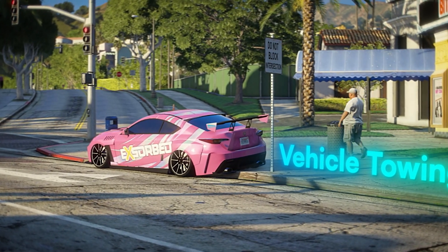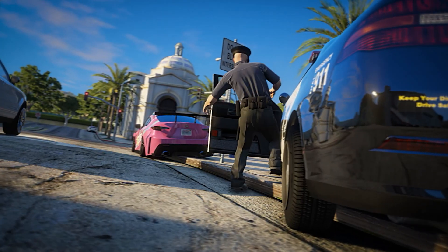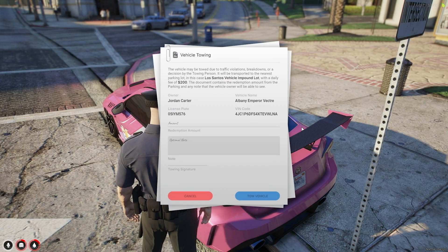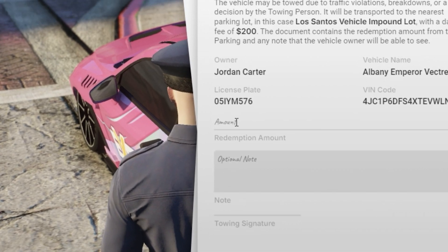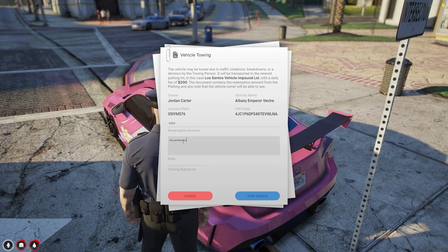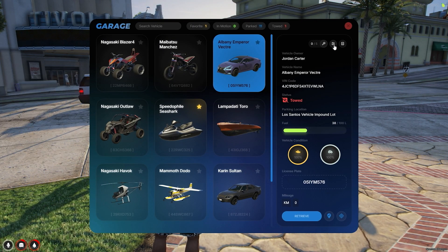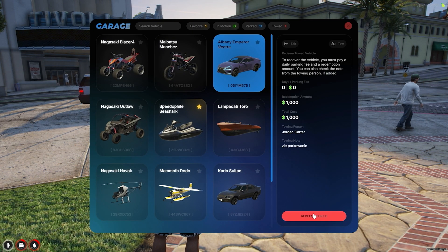An important feature of this script is the ability for officers to tow a car. A police officer wishing to tow a car can leave a note for the owner and set a redemption amount, after which the car will be moved to the nearest police parking lot. From the player's perspective, the car in the menu will be marked as towed and can be picked up after paying a deposit.